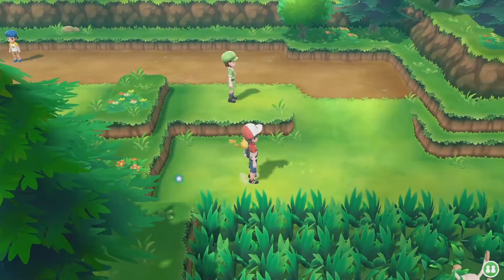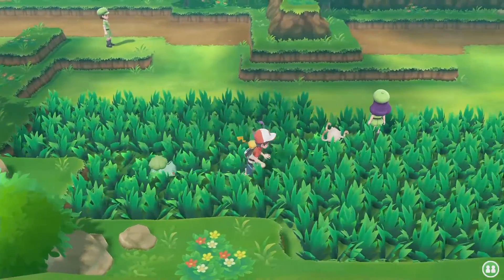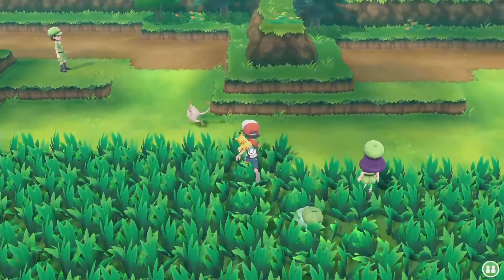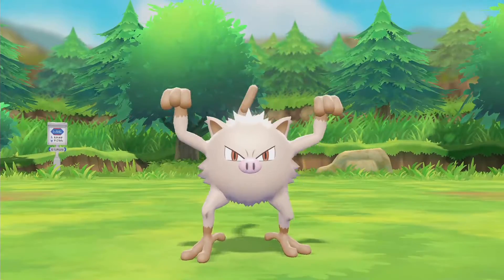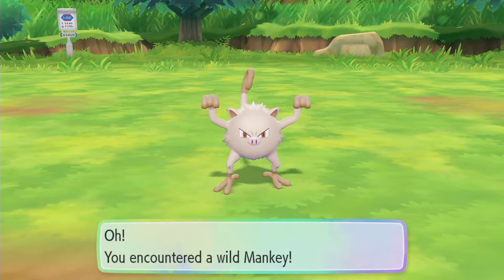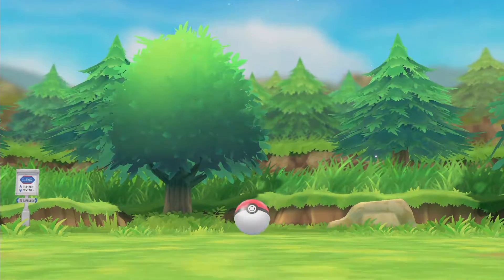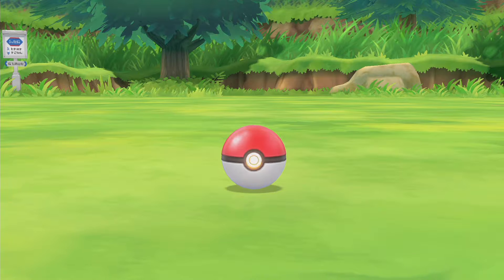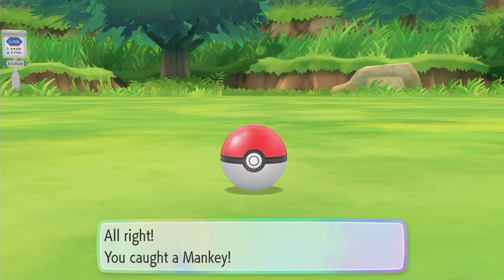Once again I can avoid him. Oh, Mankey! He's just running away. Get back here, I want to catch you. Trapped me into a corner - there we go. Got to catch them all, right? Got a great throw. Hopefully that's enough. Might need to throw a Nanab at him, but we're good.